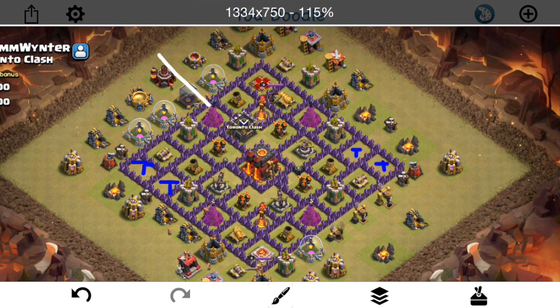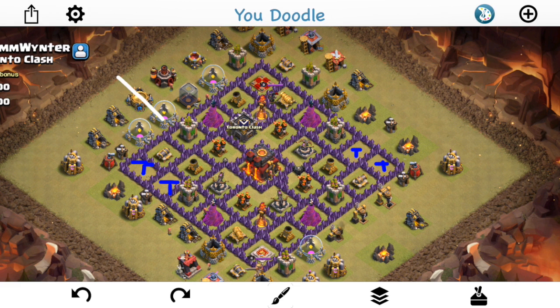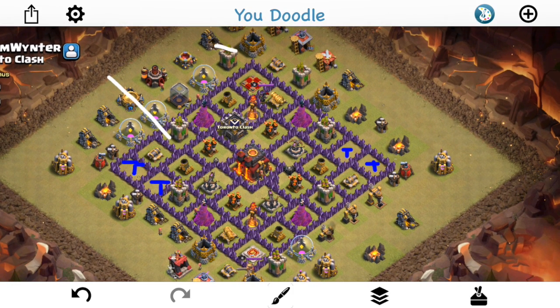Going to drop like one hog right there to get the CC lure. We'll drop the CC — it's a dragon and some archers and stuff. Bring them up to the top. I have a poison spell that I'll use and a bunch of different troops: some barbs, some archers, some wizards, even some valks. Whatever it takes to kill them should be pretty easy, especially with the poison. Get those troops taken care of.